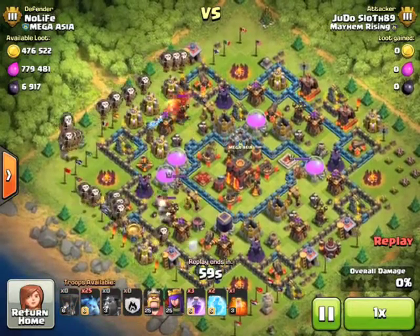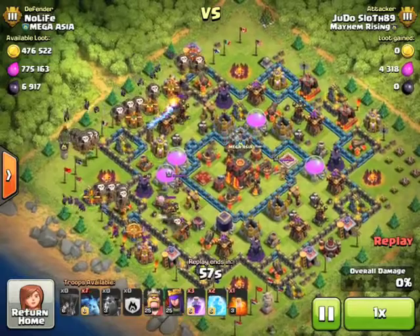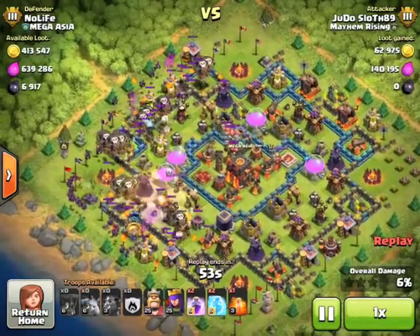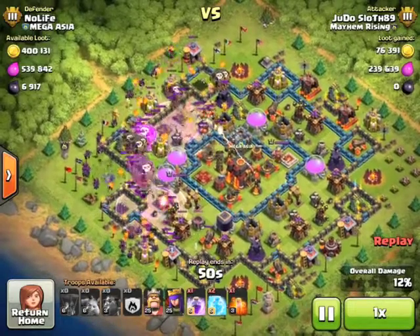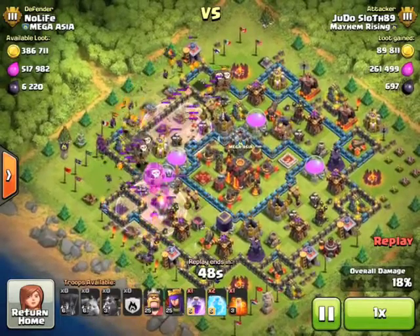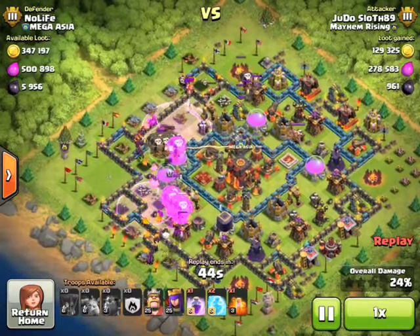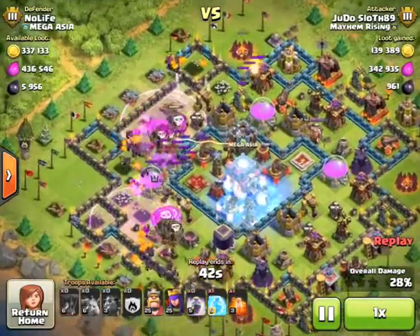I've spread out my lava hounds and I have lines of balloons from either side behind them coming in, and then my clan castle balloons in the center of that. Minions go in and then I put my rage spells in just to get through that initial line of defenses, and then since we don't have to worry about the air sweepers, my freeze is going to be used for the multi infernos.